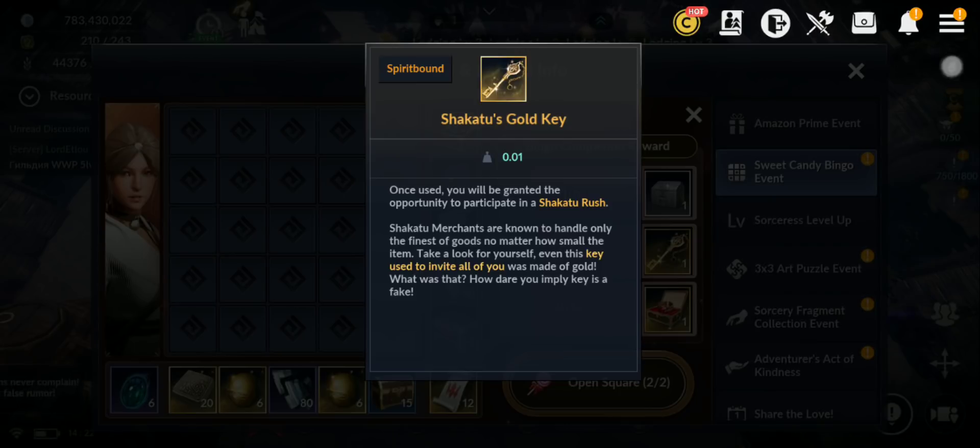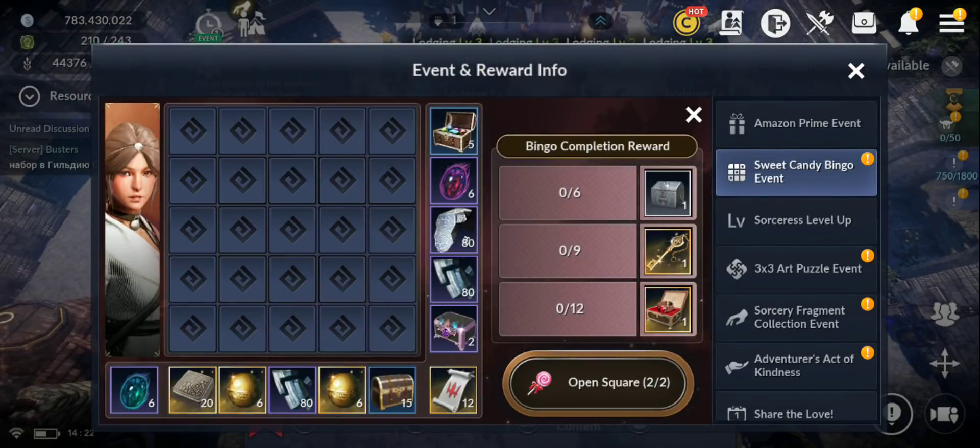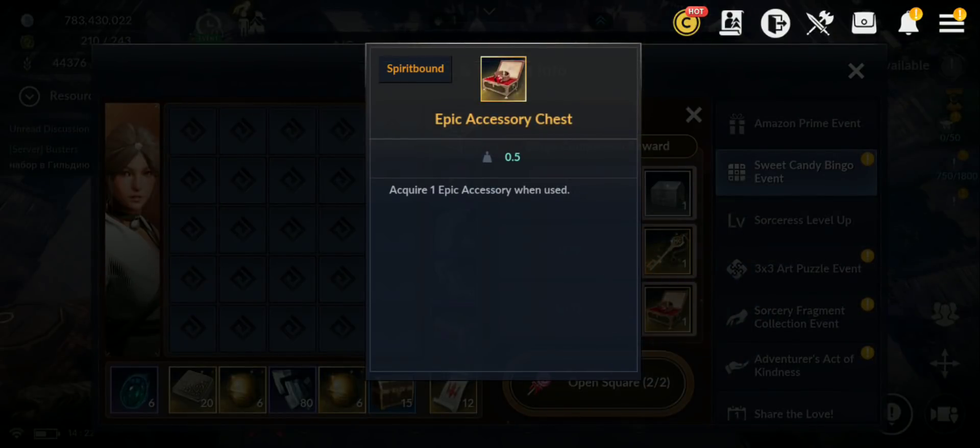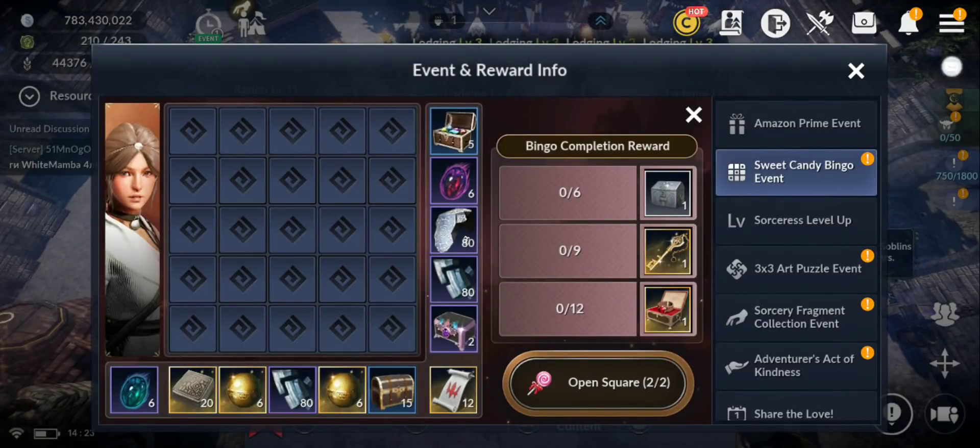If you complete nine lines you get a Shakatu gold key. Once used, you'll be granted the opportunity to participate in Shakatu Rush — Shakatu merchants are known to handle only the finest goods. From that dungeon you can get some epic accessories. I have two tries right now — it opens a random bingo square. Square 23 opened. Only one try though, so I need to get more sweet candy.